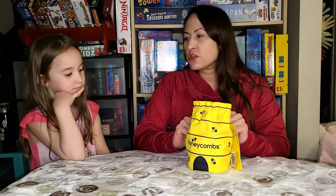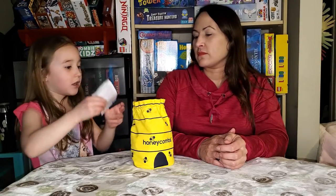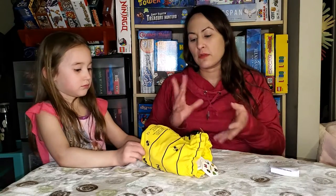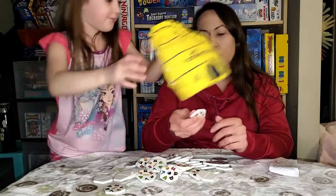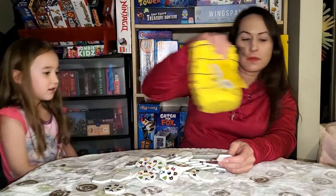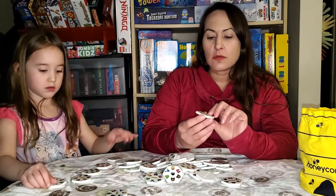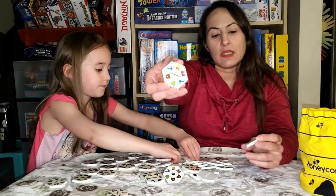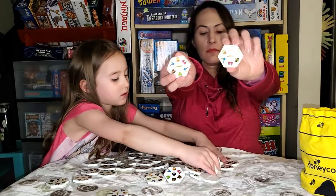There are actually a few different ways of playing, but first we're going to show you the other components. It can sometimes go on and on, but that's where the half-hour timer comes in. It comes with 52 tiles that are really nice quality. So just showing you a few different ones — they have little bears, honey sticks, honeycomb, a little beehive, bees, flowers, and honey jars.